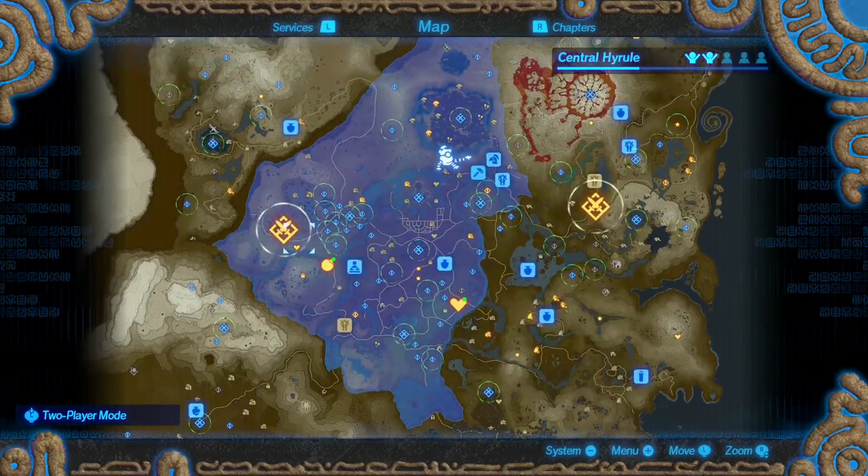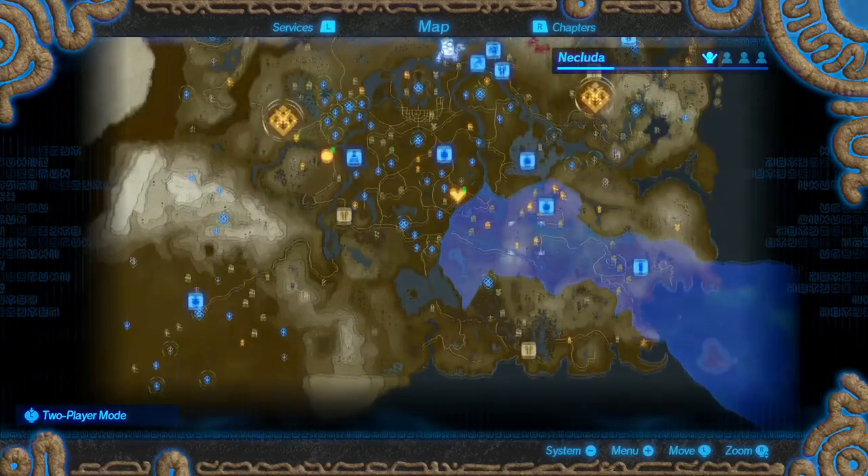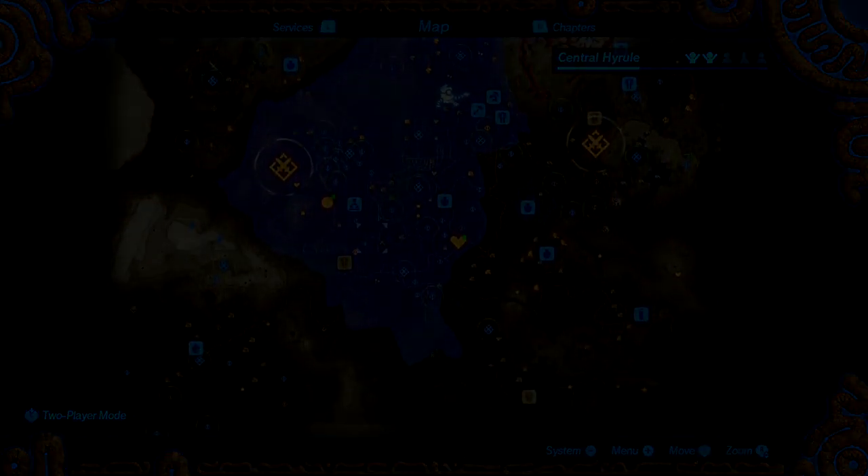Okay, so I can't use Urbosa anymore right now — unfortunate. But yeah, I think we're gonna go ahead and end this episode of Hyrule Warriors Age of Calamity off here. I hope you have enjoyed, and I will see you next time.